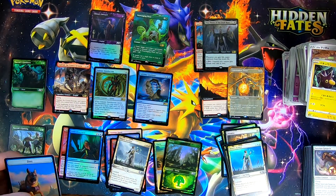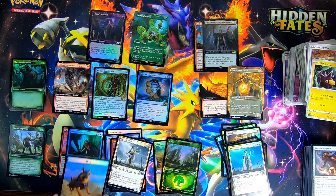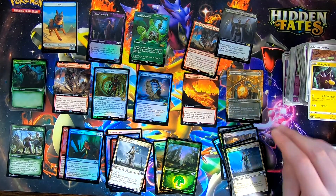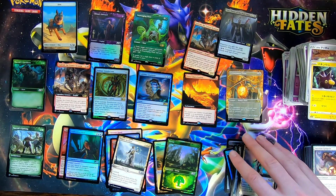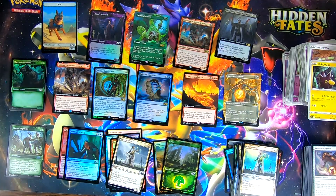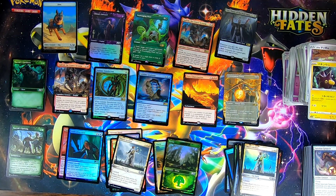All right guys, so like I said, first time doing the 2021 opening — we got a mythic, we got a few cool cards here. Scavenging Ooze, Containment Priest — let me know if we got anything cool in the comments below. Thank you Money Bunny XD for helping with this opening and we'll do another one in the future. I don't know who won so we'll have to decide afterwards, but I'll throw you some cards too. Cheers guys!